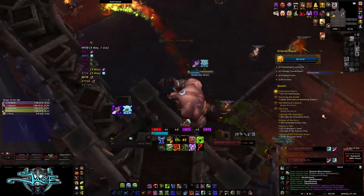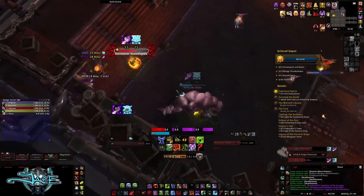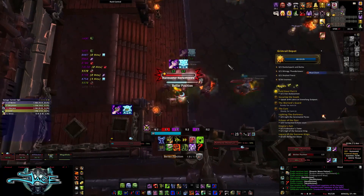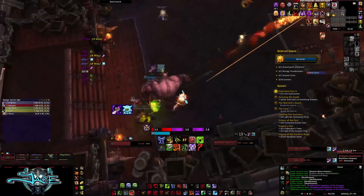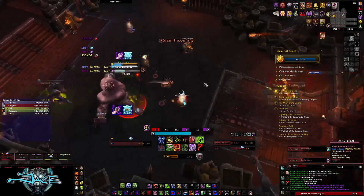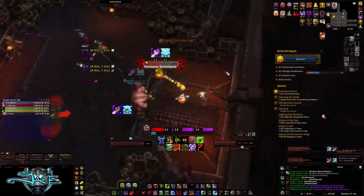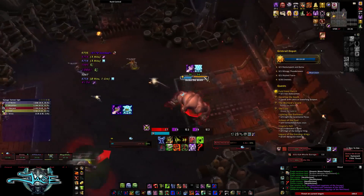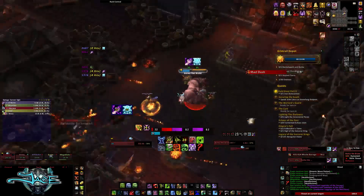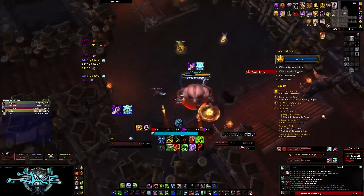Once you knock him off the platform he takes a lot more damage, and that is when you're going to want to do all of your damage to Rail Master. Melee and the tank — everyone needs to be on him when he gets knocked off. Outside of that, the melee are for the most part going to be on the giant orc Brute. It's not worth chasing him around; you might as well just stack the Brute with the Overseer and cleave them down.